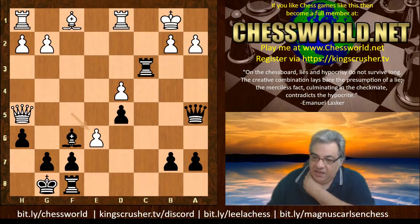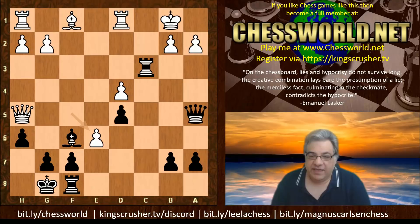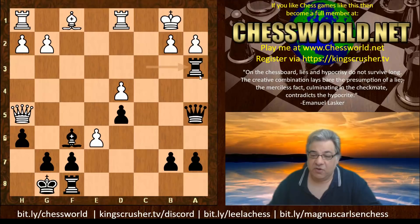After rook takes c3 this bishop should basically be taken, and it is. Now there's another truly spectacular move - I wonder if you can guess it for 200 points. It's especially delightful if you haven't seen this game before. What would you play with black here? Rook a3! It's a really remarkable rook sacrifice.